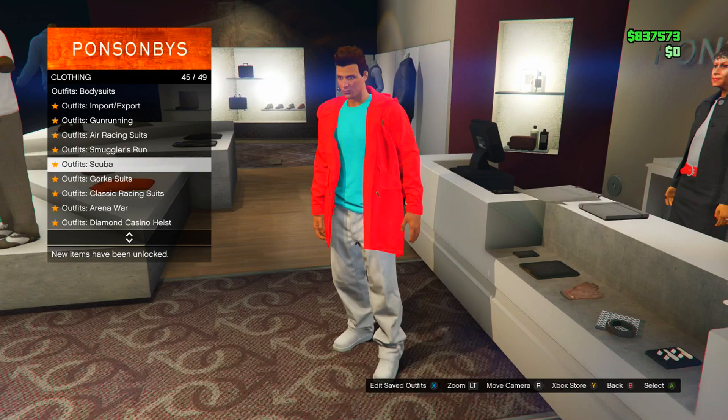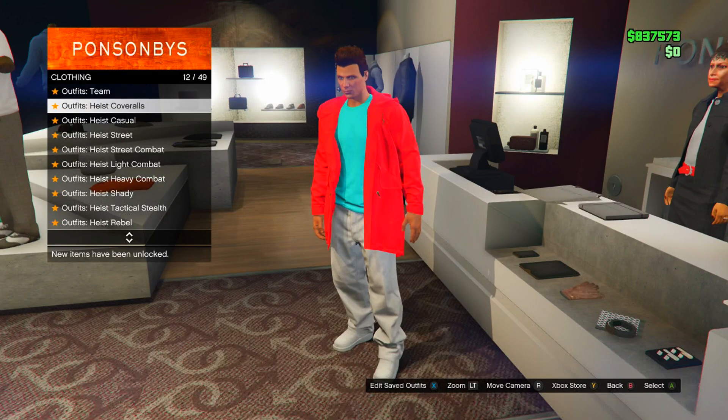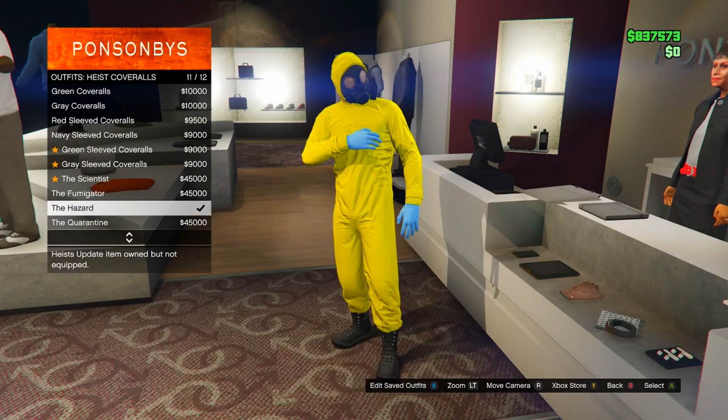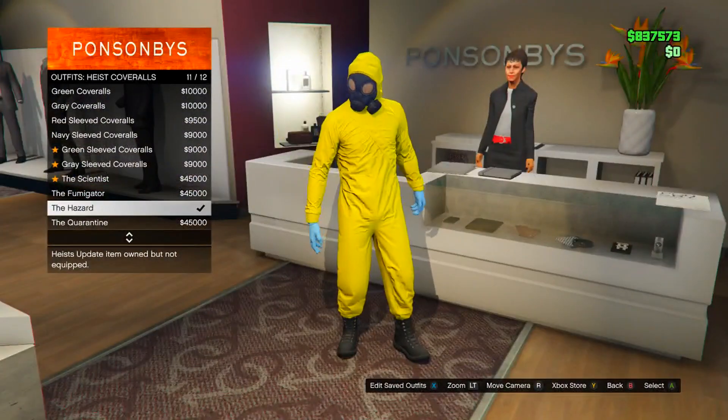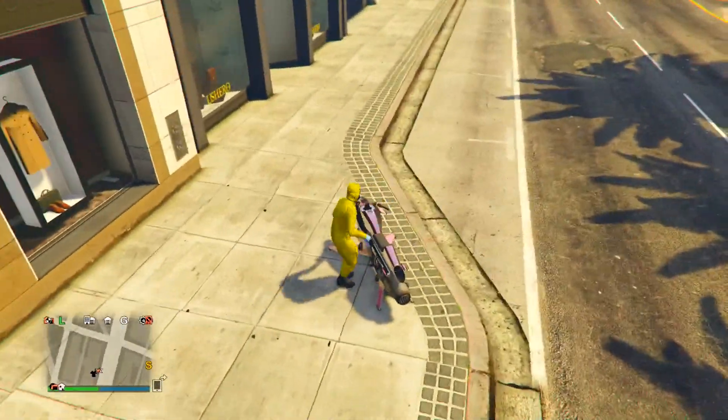Go back to the front desk and go to Heist Coveralls - it's number 12 out of 49. Buy the yellow one. Then head to the pier - we're going to do the telescope glitch.